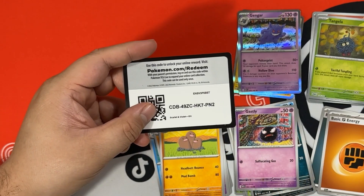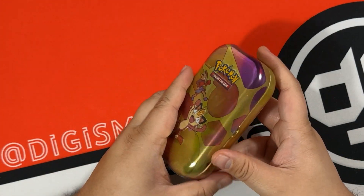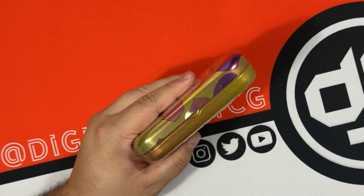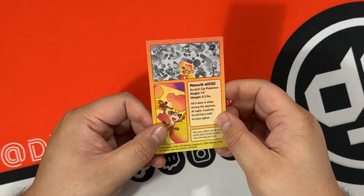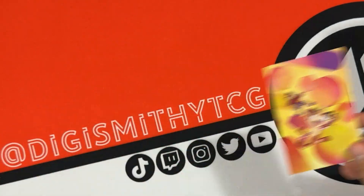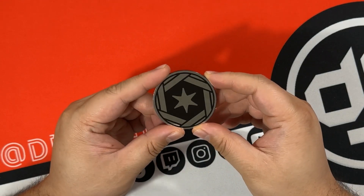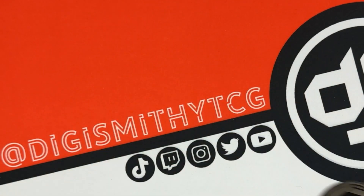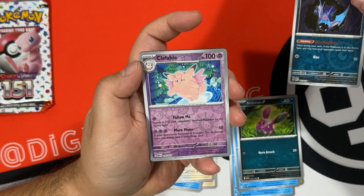Our next tin is Meowth and Hitmonchan, so my guess is that this will be a colorless coin. Here's the art card of Meowth and Hitmonchan - it's in the bottom middle. And like I said, we get the colorless coin and it is shiny, so that is cool. Let's open this pack: Zubat is our first reverse.